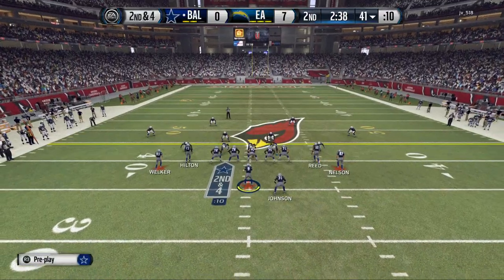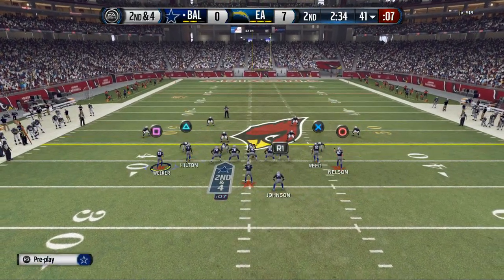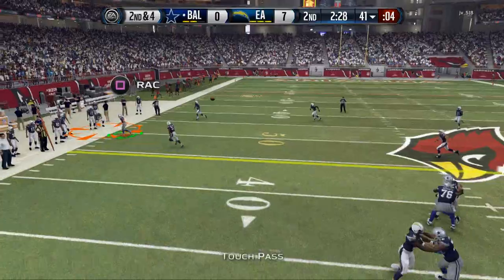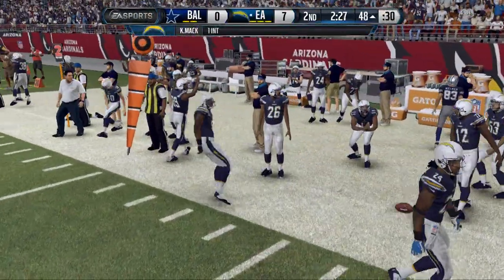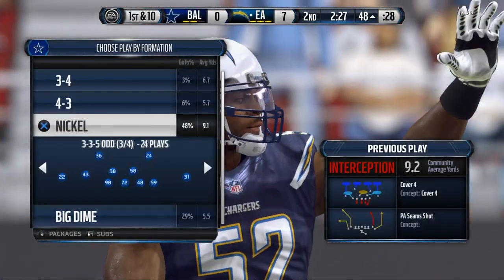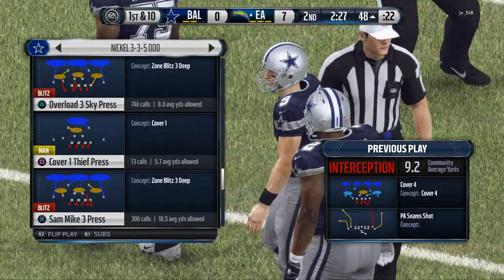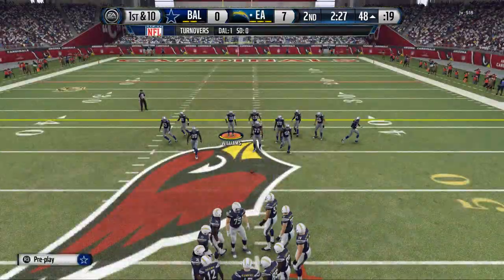Since he's in a 3-4 he's going to run zone, so I'm going to try to run a little screen to Ty Hilton or David Johnson. He goes out into some other zone. I don't know why I threw a touch pass — I think I was so busy talking about what I was trying to do that I accidentally threw it. Through the interceptions, we're going to get back into this.